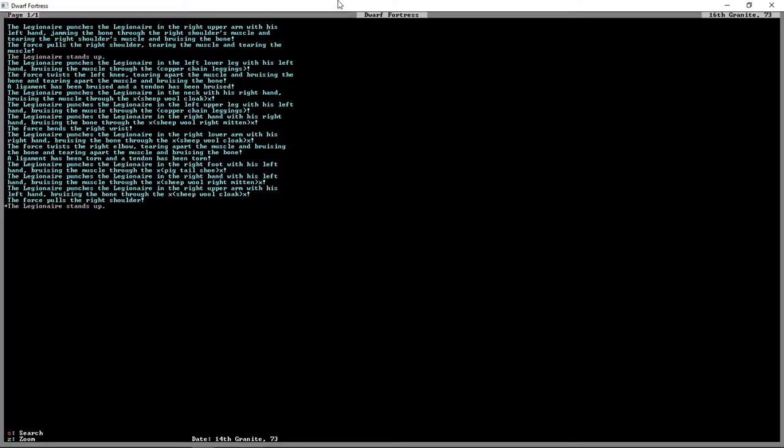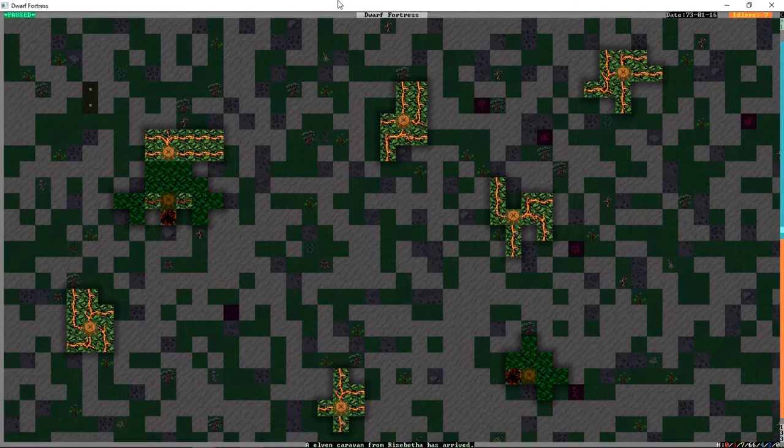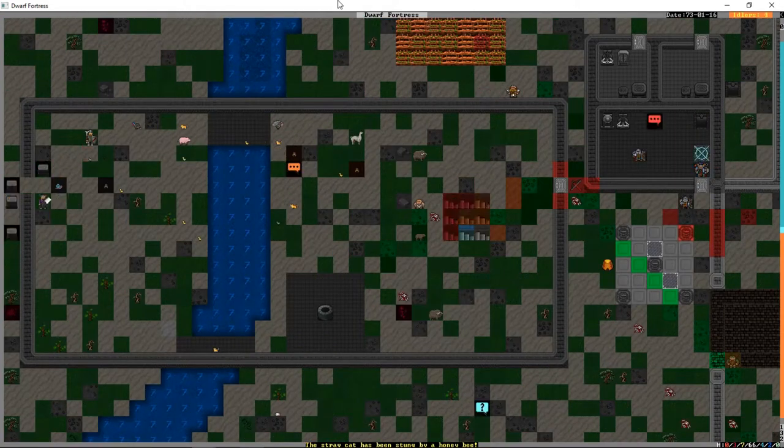It looks like legionnaires are fighting again and a druid is involved - that poor druid, that is not going to go well if a legionnaire is fighting a druid. An elven caravan has arrived. They can keep moseying on past because we want nothing to do with them.